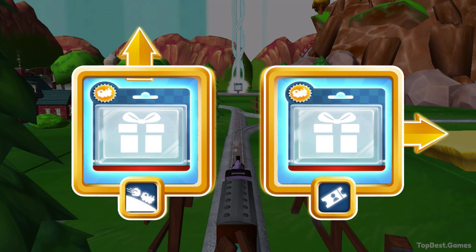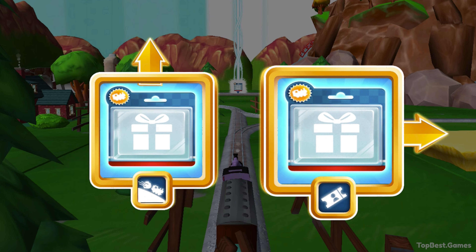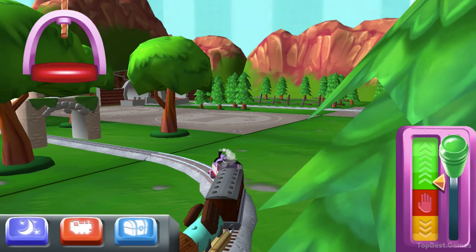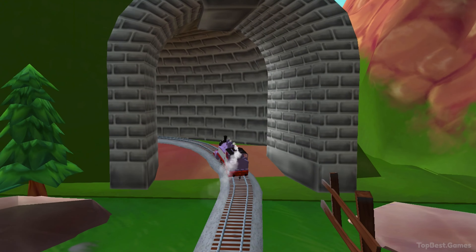Where should we go next? Right leads to the Great Waterton Station. Forward leads to the Boulder. Boulder Cliffs is a daring dash to the finish. Look how wonderful your train set is.